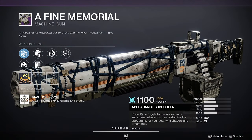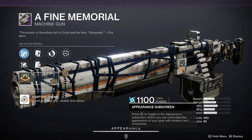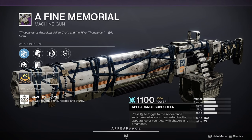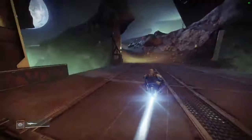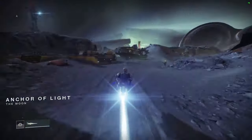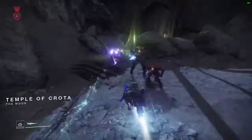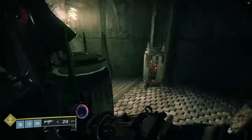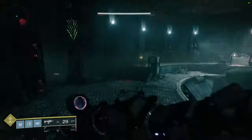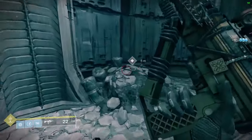For the next one we have A Fine Memorial, a 450 RPM arc LMG. To get the quest it's going to be a random drop from bounties you do from Eris Morn. Once you finally get the quest to drop from Eris Morn, you're going to be looking for the ethereal charms. Head over to the Sanctuary landing zone and follow the path I'm taking on the screen, which will eventually lead you to the ethereal charms. Once there, just interact with the item and get elims and finish activities.